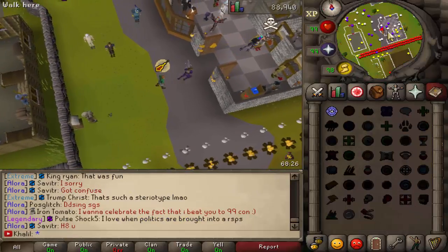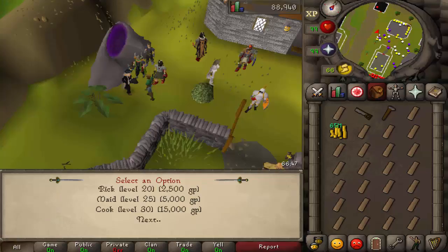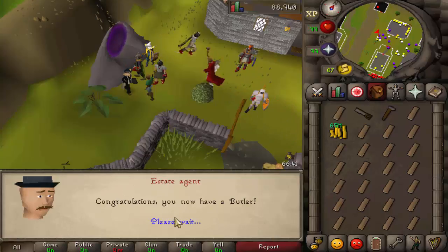Teleport home and do the same stuff over again. Once you come back, make sure you hire a servant to get you going. We're going to hire a butler — at level 40 you can get the butler. We're going to hire a butler for us, and we have a butler.